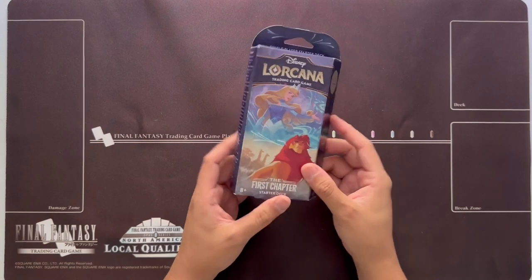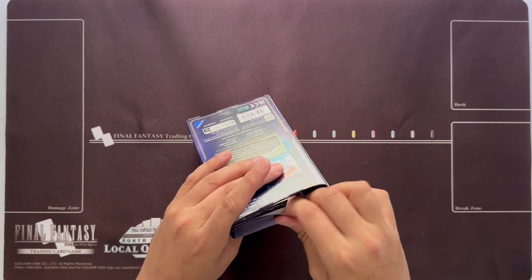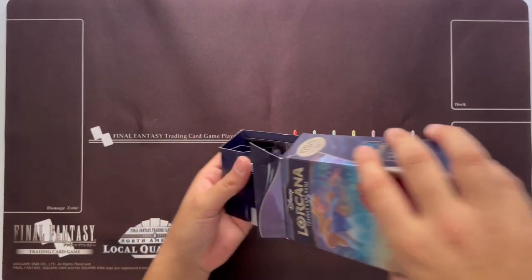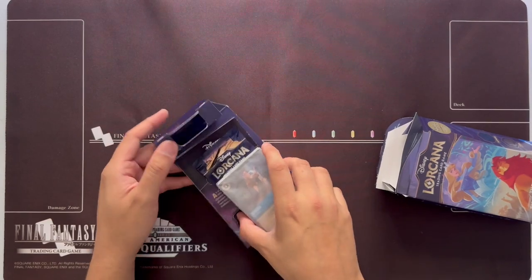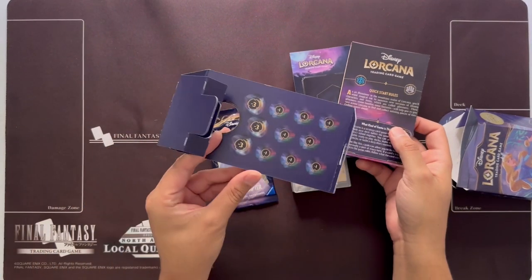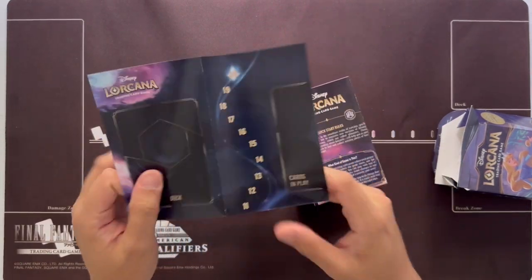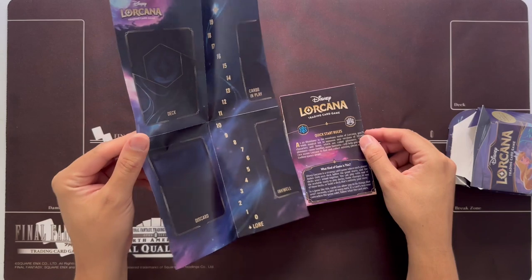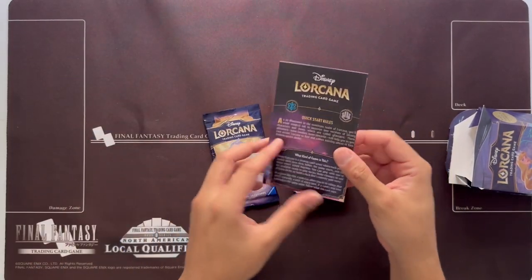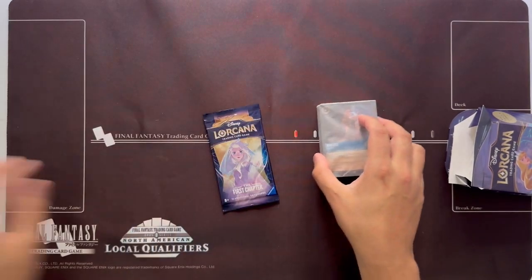Aurora is your super rare and Simba is your rare. There are no legendaries in these starter decks. All these cards are included in the First Chapter box, and you should be able to get them all. All the starter decks come with damage counters, lore counter, play mat, and official rulebook. All of these cards are available in the booster boxes.